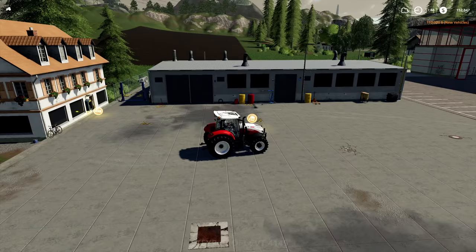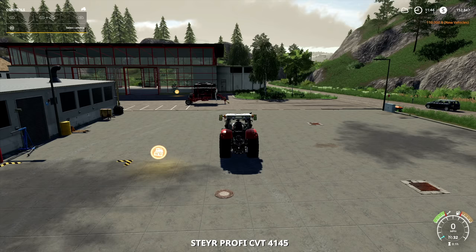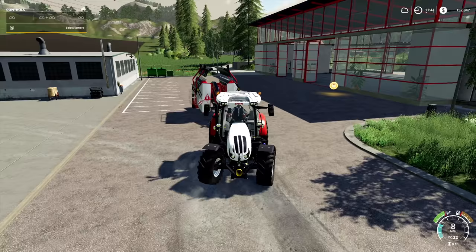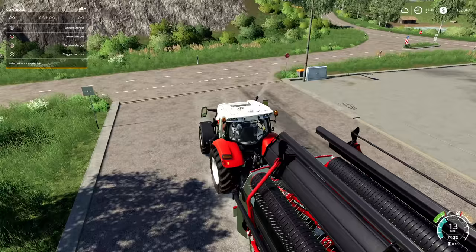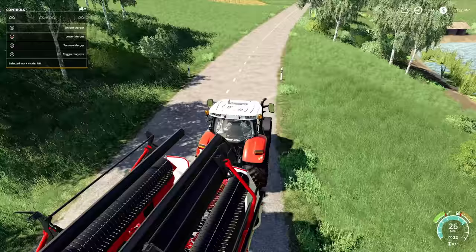Let's run over to it — there it is. We're going to turn on the help window because I have no idea how to use this thing. Hook up to it — oh man, here we go, nice and easy. Okay, 'selected work mode left' — so how do I change the work mode?